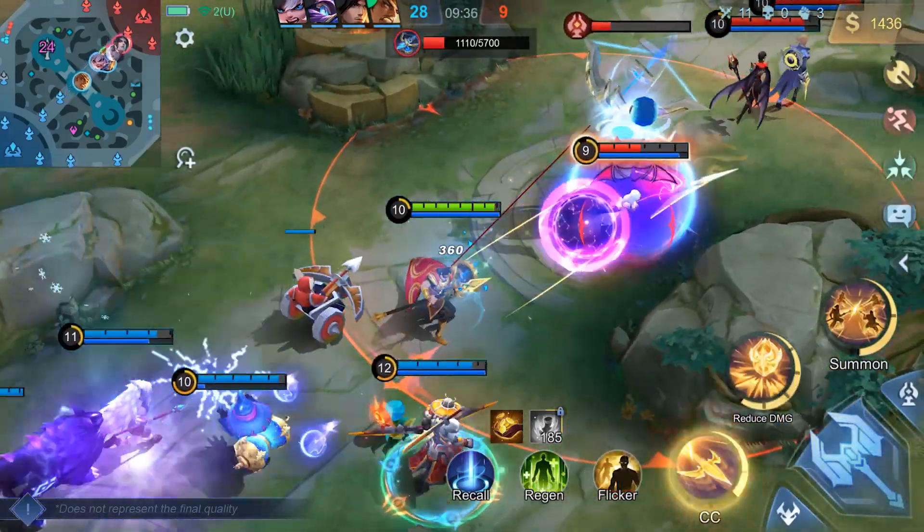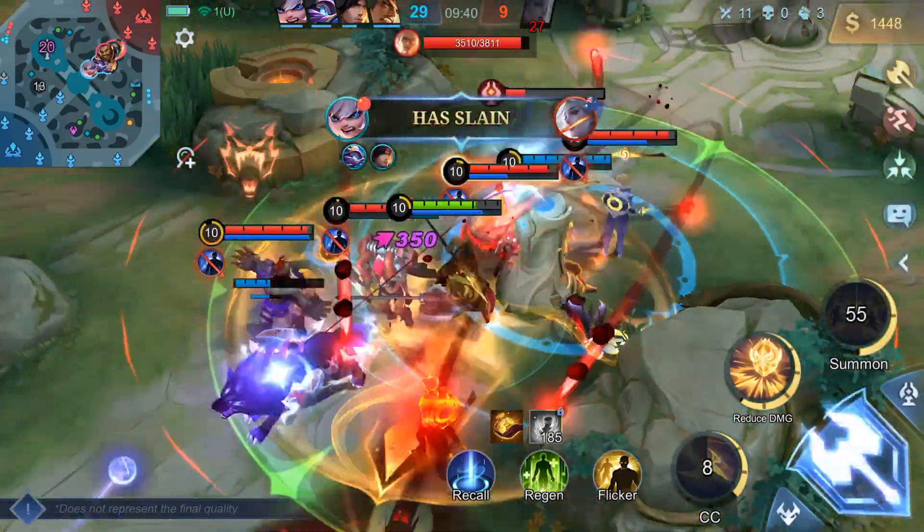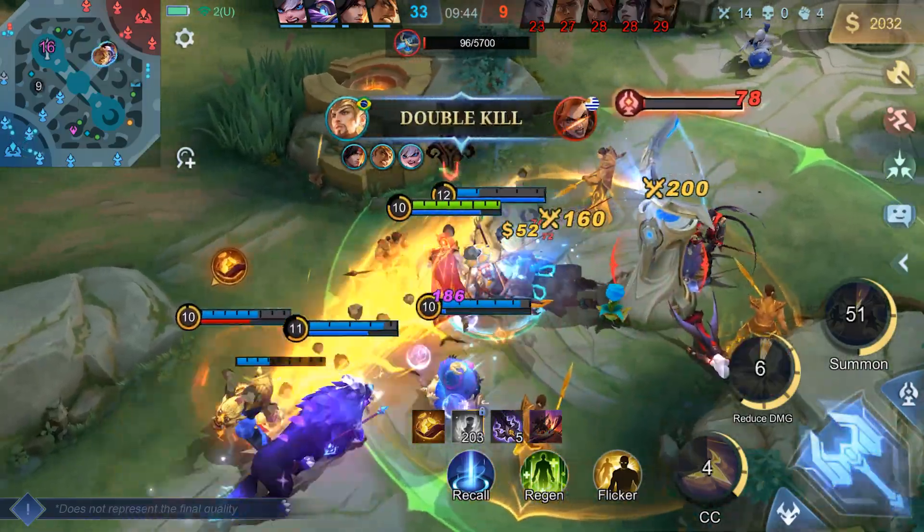The revamped Minsithar not only retained his powerful utility, such as shutting down high-mobility heroes, but also received a considerable boost in damage with the new Shield Assault.